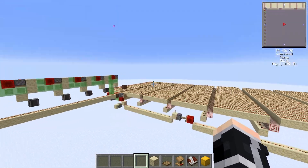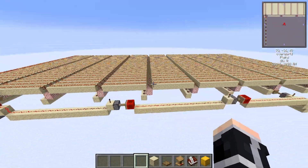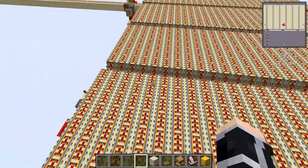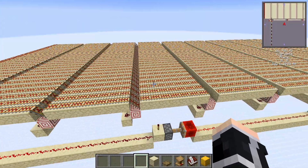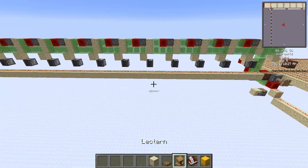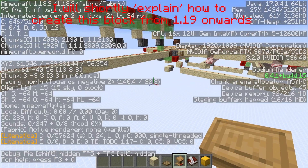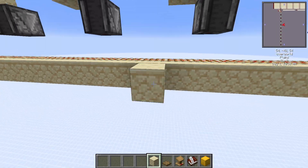First I want to explain how it works. In the new version it's not possible to use the rails for making an update suppressor, so we need to make a special block in 1.18 for use in 1.20.